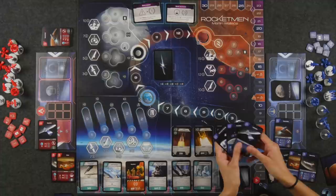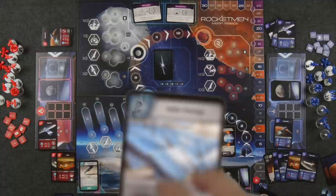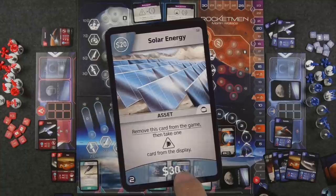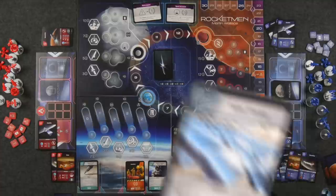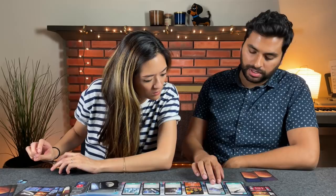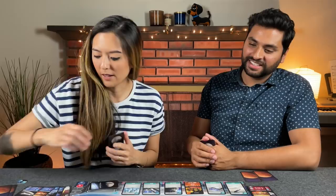Monique spends $30 on three cards to purchase solar energy — a $20 card she can use in the future, and she can also remove it from the game to take a specific threat card type. The market immediately refills with super capacitors. She discards a card from hand, and now she's ready to launch her spaceship mission to Earth's orbit — she has three rocket points and will draw three mission success cards.